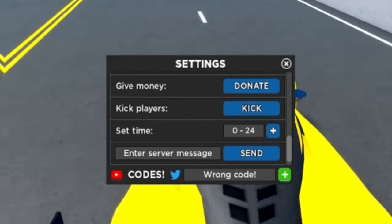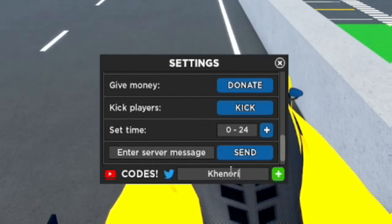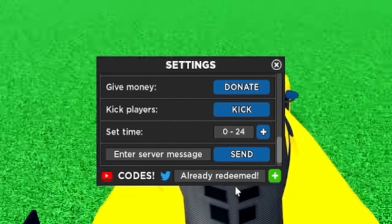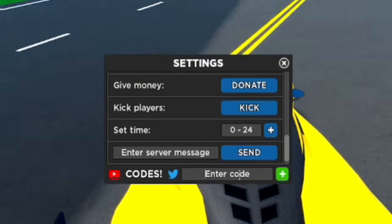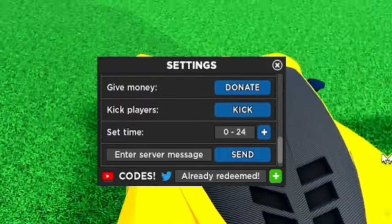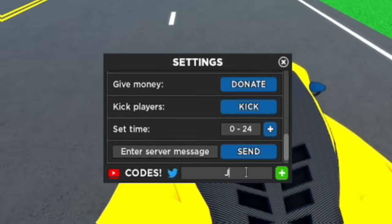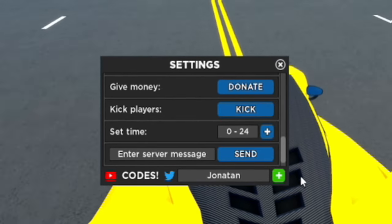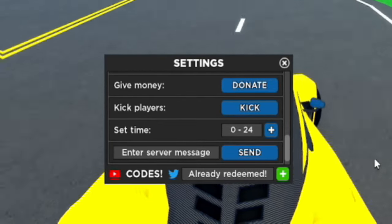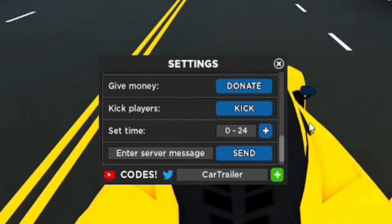Next, redeem the code 'khenori' - K-H-E-N-O-R-I. After that, 'maxrohaan' - M-A-X-R-O-H-A-A-N. Moving on, our next code is 'jonathan' - J-O-N-A-T-H-A-N. Then after that, redeem 'cartrailer' - C-A-R-T-R-A-I-L-E-R.